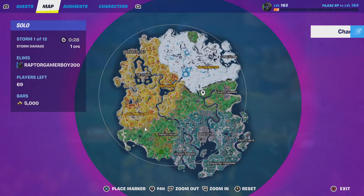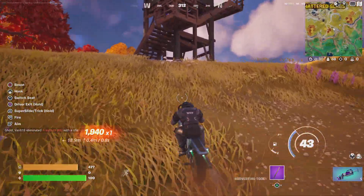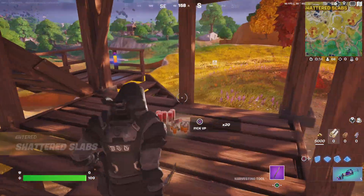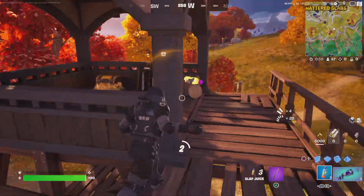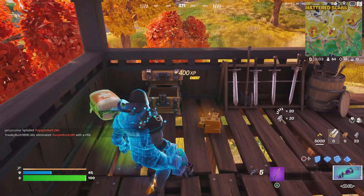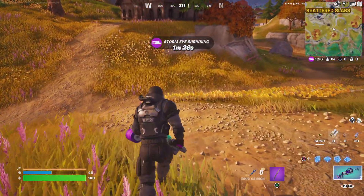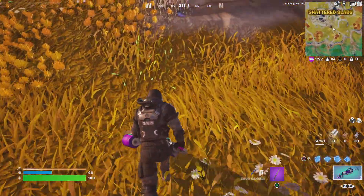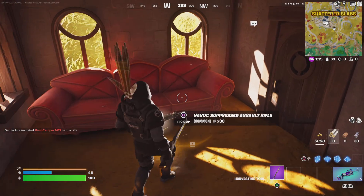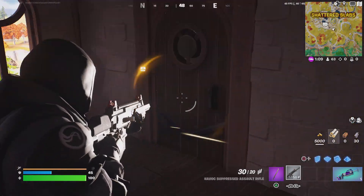I think I'm going to go to Shattered Slabs — nice slap to Shattered Slabs. What is your favorite location? Let me know in the comments. What is your favorite location? I can get more gold — at least double it to 10,000. So we can actually have more gold. Actually, that wouldn't be a good idea, if you're wondering why — who would just spam blue crates? Let's see what this looks like.